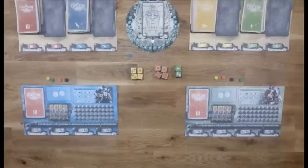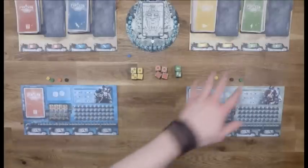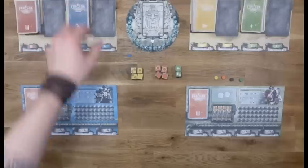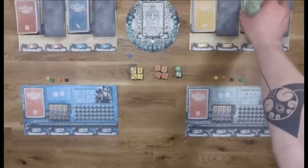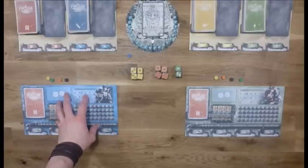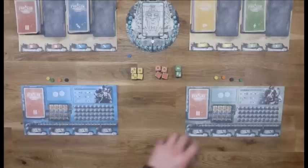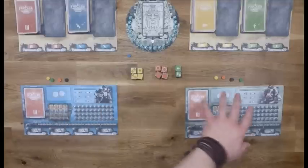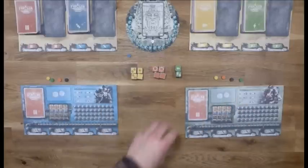You can see the different components here. We have two deck boards - this one has the soldier cards and the civilian cards, and this one has the structure cards and the event cards. Then we have two player boards: the Castor player board for player 1 and the SKA player board for player 2. We also have some tokens and some dice we're going to use.